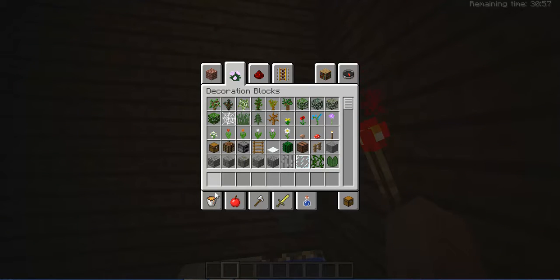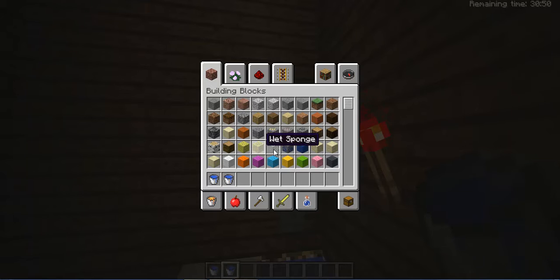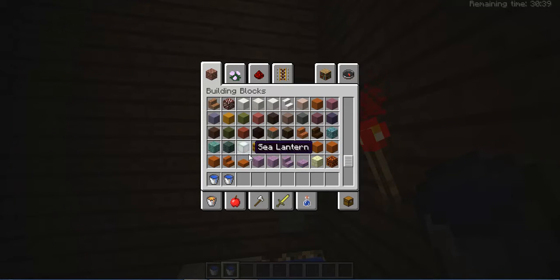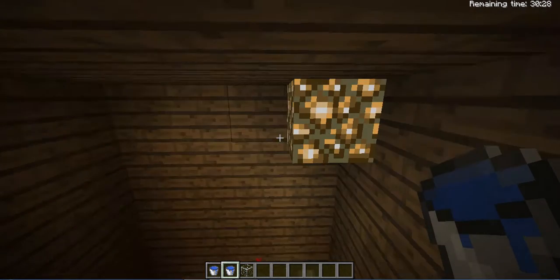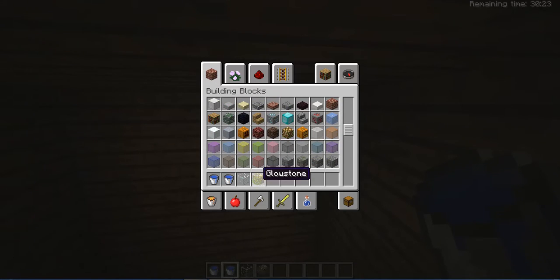I definitely need a few water buckets. I wish there was something with holes in it so water could come out like a shower, but I don't know. I guess I can just use glass so people can know I'm making it a shower, because that is all I can think of right now.